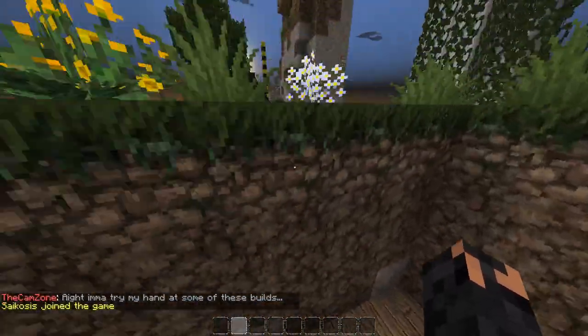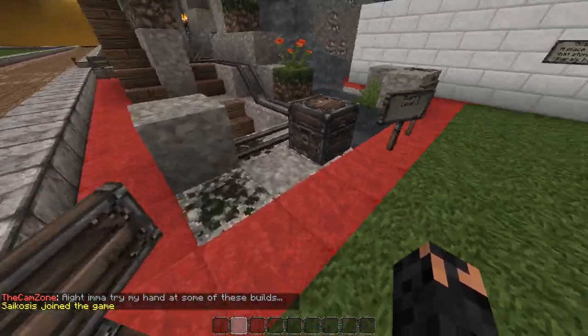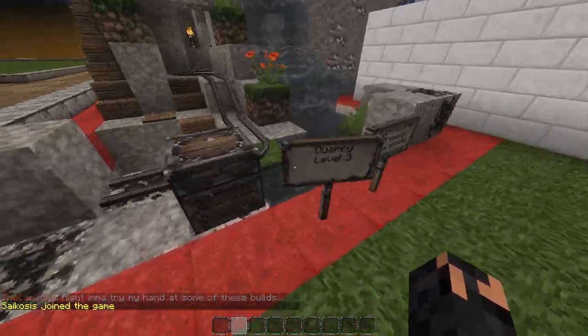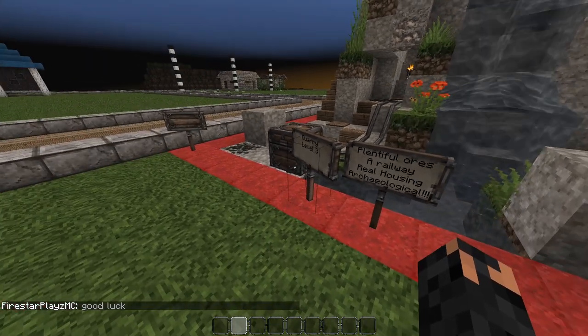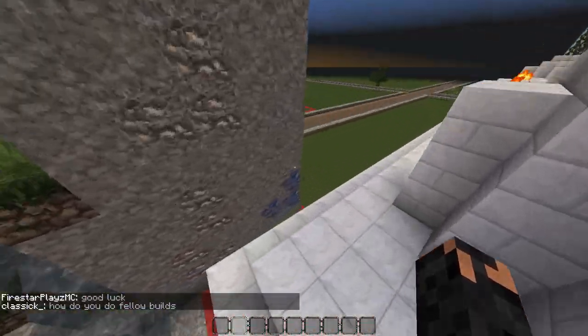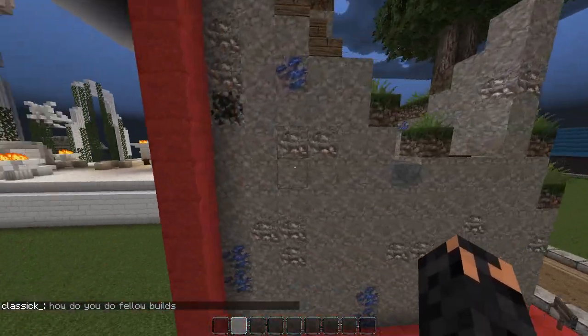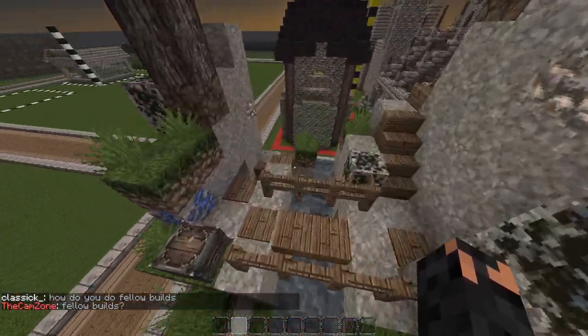Then we move on to the level three quarry that I have erected from the ground. The level three one has plentiful ores, a real house, and it's archaeological. It's got plenty of ores as you can see around the thing — lots and lots of ores.